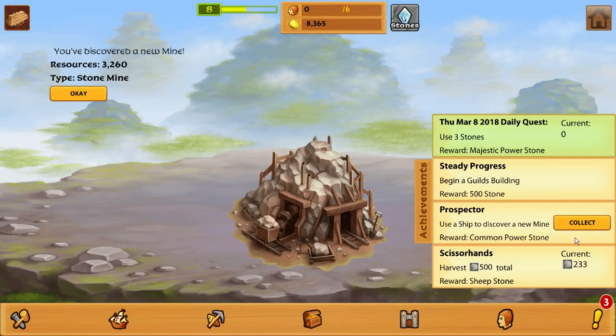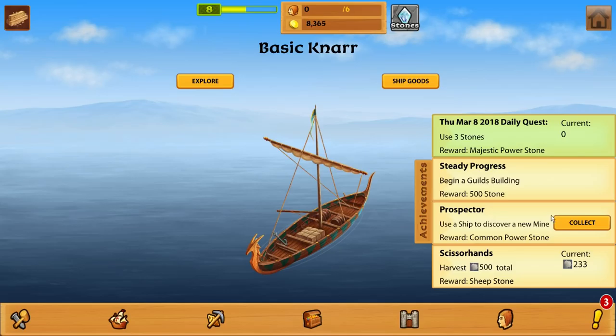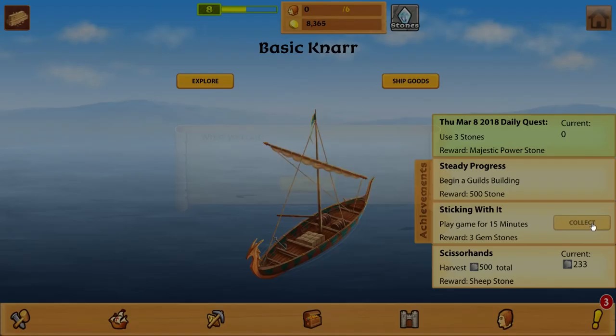Now level 8. What level was I? You've discovered a mine — resources. So you got a stone mine? Alright, collected a power stone. Played a game for 15 minutes.